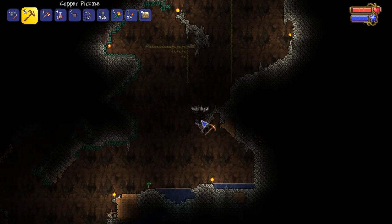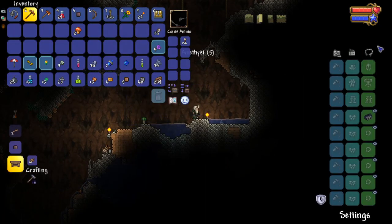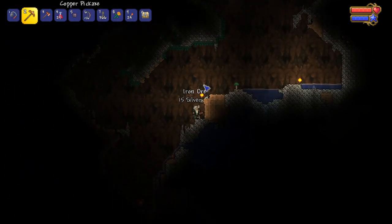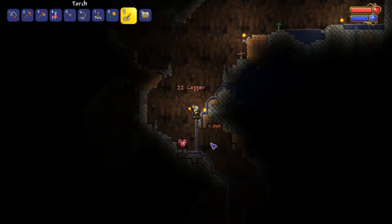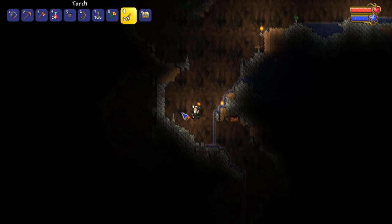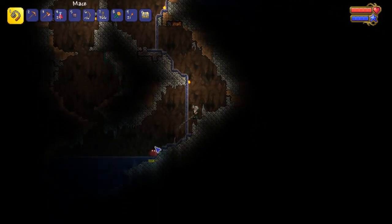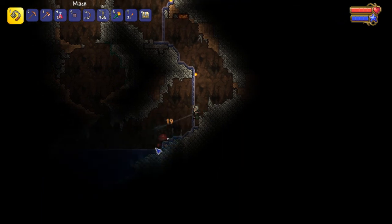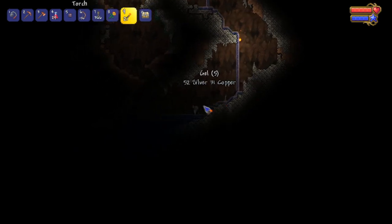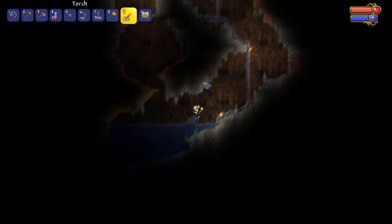There we go. Since we're going down we can actually grab this stuff. Did the guy never show up? No, he didn't. Well, there's 15 silver — it's something. He's still alive! You come back here — I want my random money that I don't care about. There we go — 52 silver. And now we've hit the worst thing about caves: water.